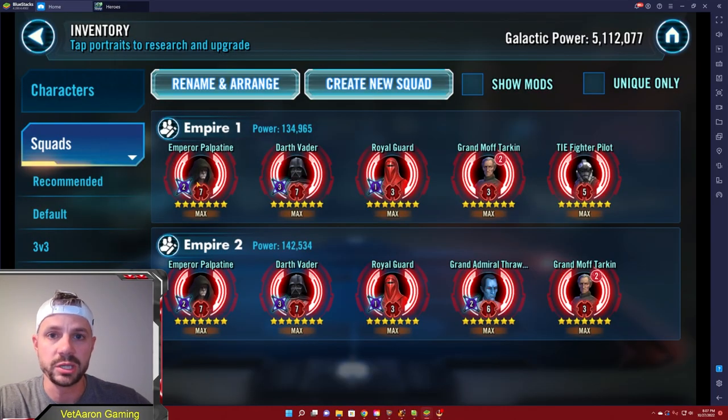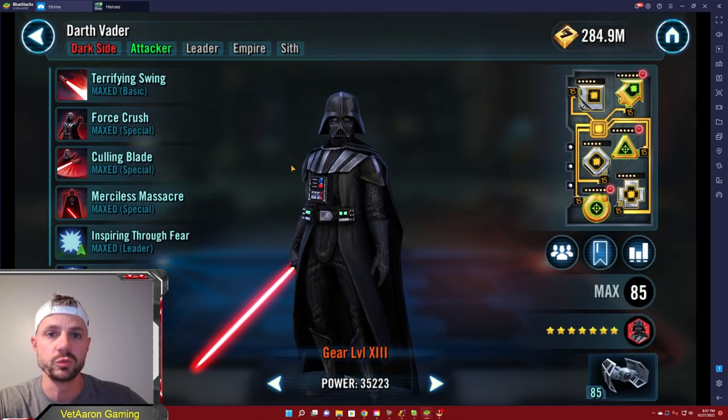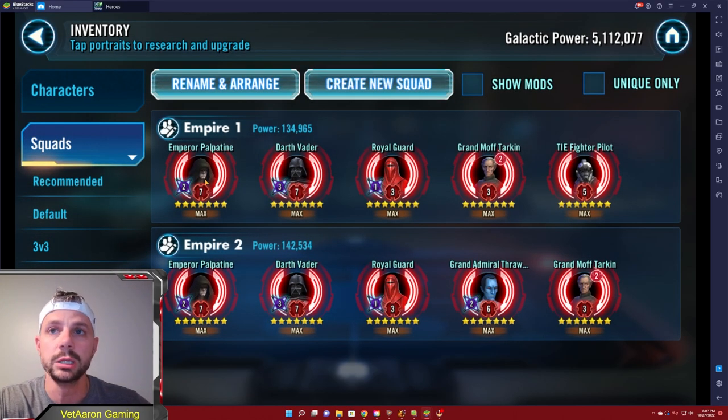I've already discussed that the Phoenix are going to unlock Emperor Palpatine and Grand Admiral Thrawn. The top lineup here is basically what I would recommend you actually farm, and the Empire 2 team on the bottom is what I would recommend you actually play with since you have Grand Admiral Thrawn unlocked. Darth Vader is a super important character — he's probably going to be your first relic character, because there are certain teams he can solo and even more teams with the Emperor Palpatine lead that they can two-man. That's absolutely amazing.